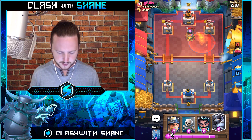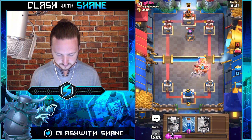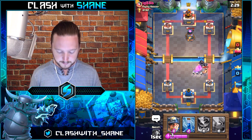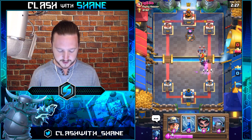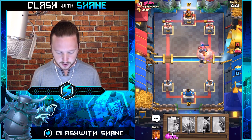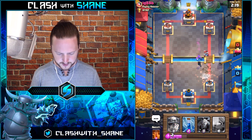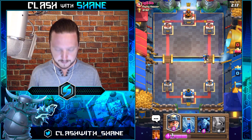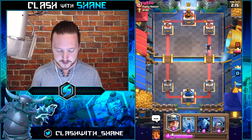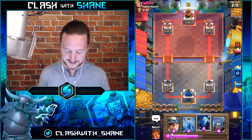Boom — Mega Knight, get it done! Mega Knight is seven elixir and Elite Barbarians are six, so we should be okay right there. Jump, Mega Knight, jump! He died pretty quickly for someone supposed to be a mega tank — he went down pretty fast. E-Wizard getting a hit off — thank you, E-Wizard tanked in with the Mega Knight!